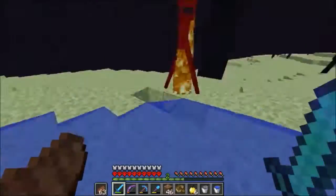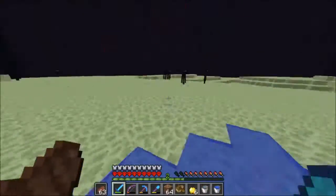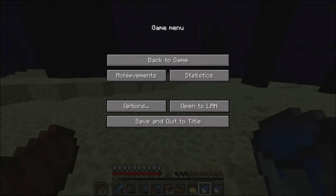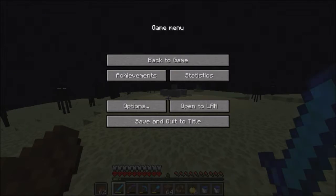So as you can see in the time-lapse here, I went back to the end and I tried to find the gateway portal, which will lead me to the outer end island, since I have updated to the newest version of Minecraft. Unfortunately, they were non-existent. It turns out that updating from 1.8 to 1.9 in the end didn't quite work - I didn't have a gateway portal.